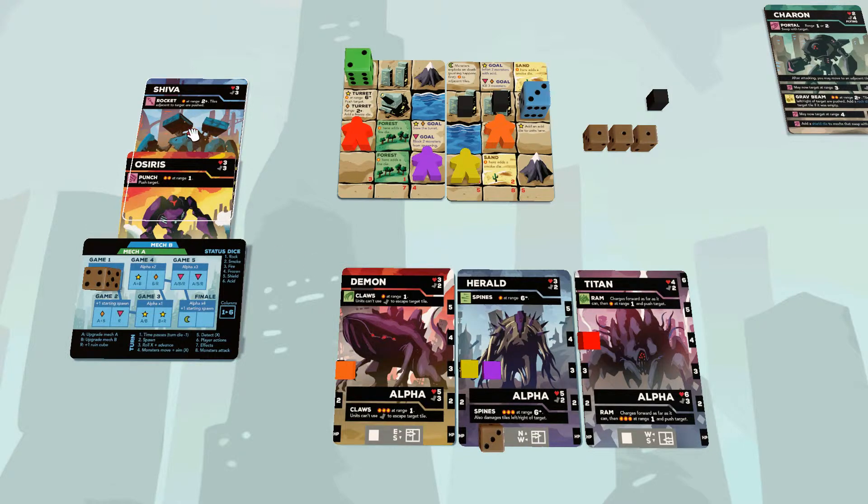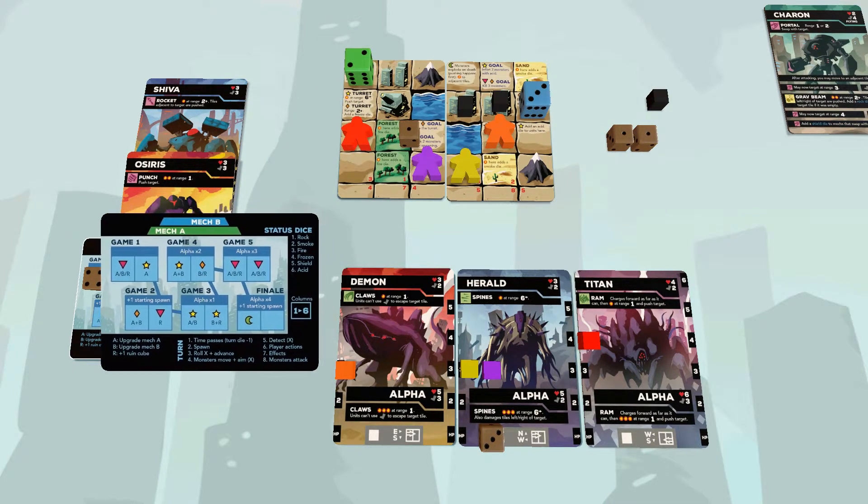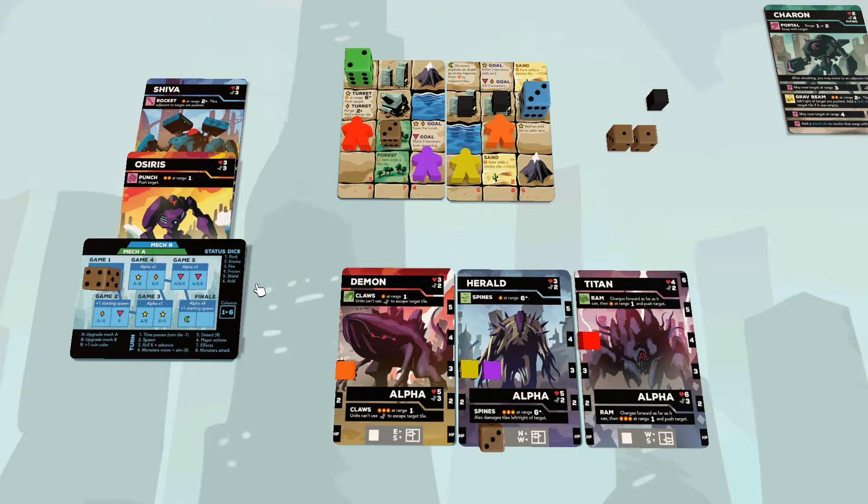Some attacks create status dice — these three extra dice. When something creates a status die, you take the die, place it where the status was created, and set its value equal to the status created. For example, forests: when someone deals damage on a forest tile, it adds fire there. Fire is die value three, so you take a status die, set it to three, and put it on the forest. What each status does is listed in the rules. There's a max of three status dice on the map at any time — if you'd create a fourth, just remove one of the others. Some attach to units and move around. If a unit with a status die moves onto a tile with a status die, there's a maximum of one die per tile, so remove one.